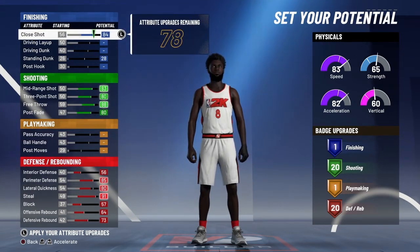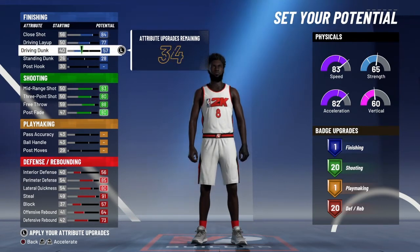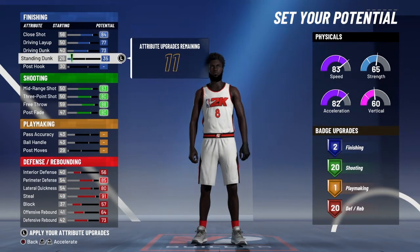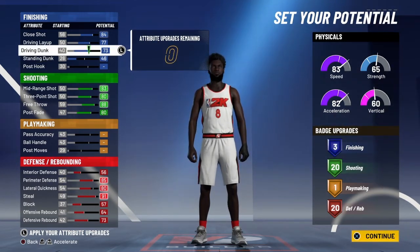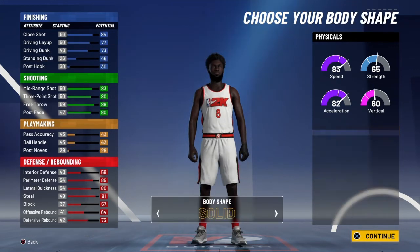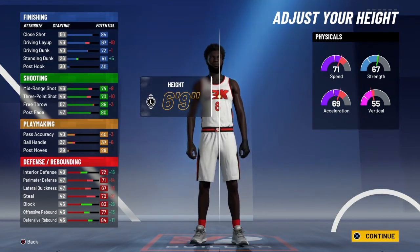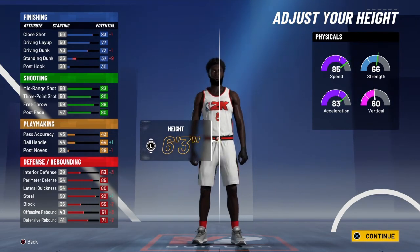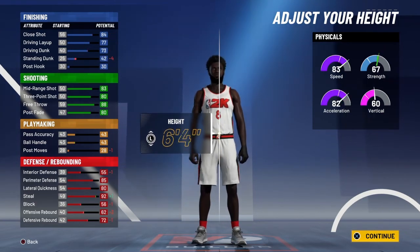I'm gonna lower all the defensive down until I get 20. Then go back up to finishing — I should get about three badges for this, because they don't give you that many finishing badges on perimeter locks. You're not gonna be doing that much finishing anyway, but you're gonna have defensive and shooting.